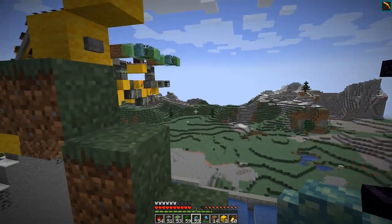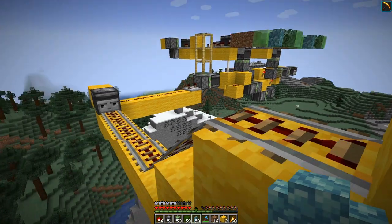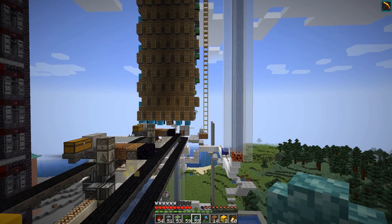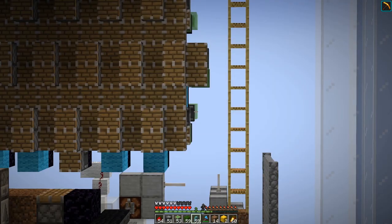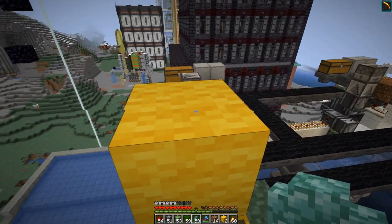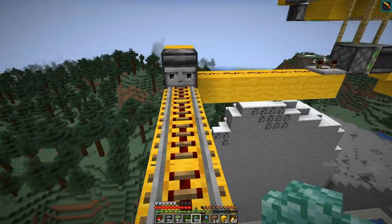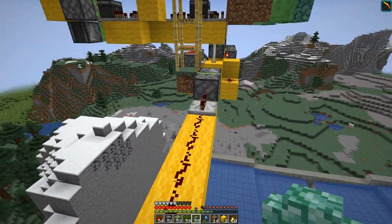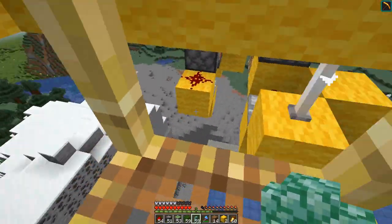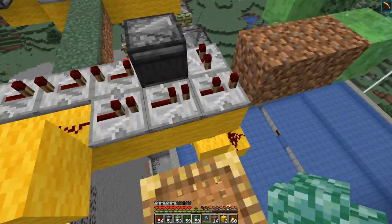This is not the entire first level, but this way it is easier to see and explain. Over there on the flying wall down there, there is an observer which will power this block when flying by, powering this line and giving a signal here, and actually then sending out the signal to start the whole machine.